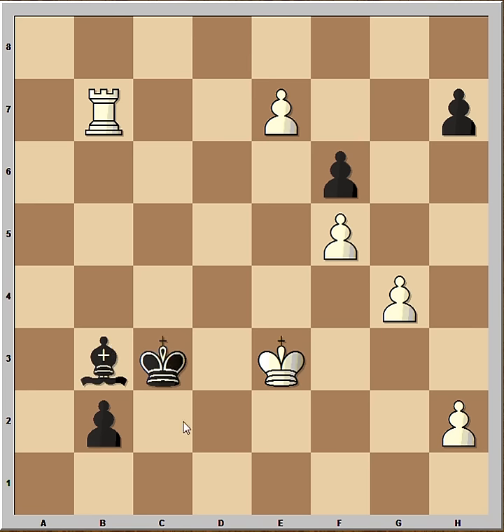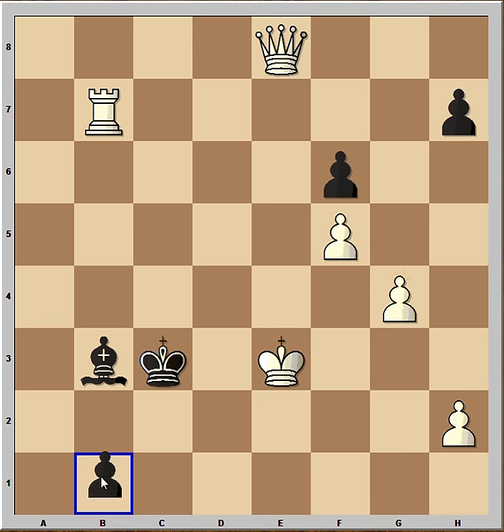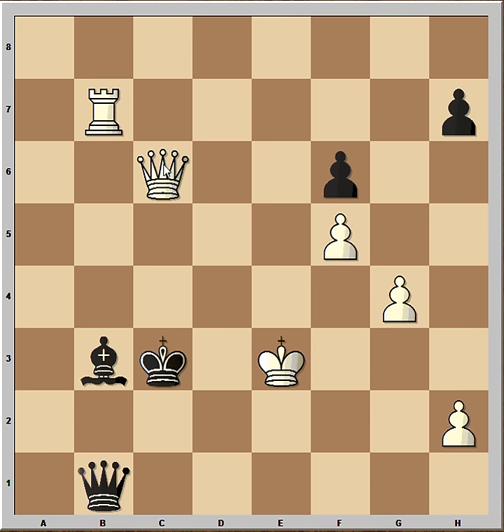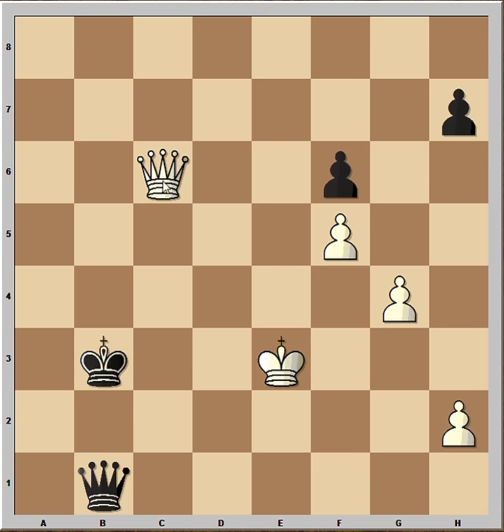Let's check: what would happen if Bishop was played to B3? Now pawn can be promoted, but White promotes first. Then Black promotes his pawn to Queen. And now we have check. King to B2. Rook takes. King takes. Check.